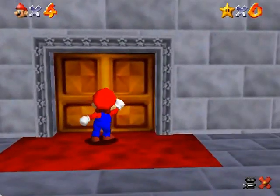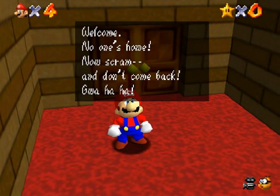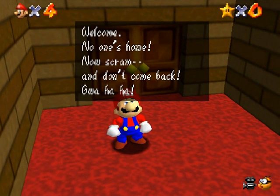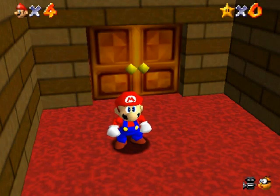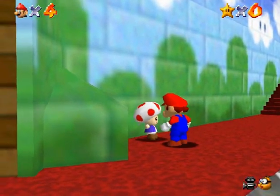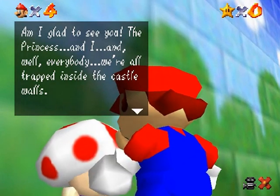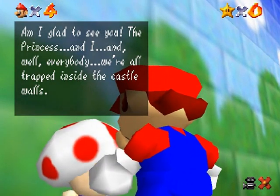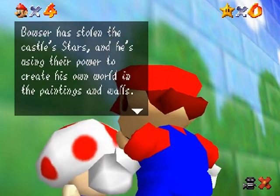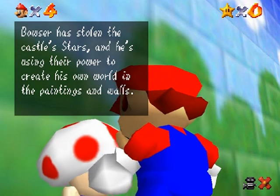Let's go inside and get ourselves some cake. Welcome — no one's home. Well, someone's obviously home because otherwise someone wouldn't be saying that, and Bowser's apparently the axe murderer now. Hey Toad, how's it going? You talk to Toads just like you would signposts. Bowser has stolen the castle stars and he's using their power to create his own world in the paintings and walls.